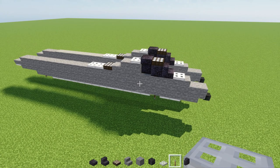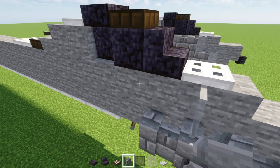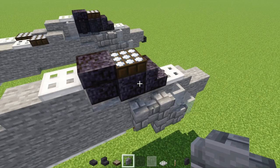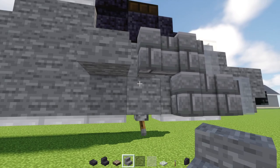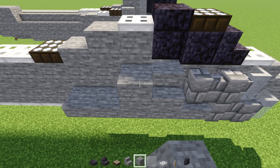Next, take out light gray glass panes and place two on a diagonal. Then add two stone brick walls, and two more stone brick walls above. Add a stone stairs here, then upside-down stone stairs at the bottom, five blocks long. Over here add a stone block with a light gray glass pane on top, and two black glass panes towards the front.